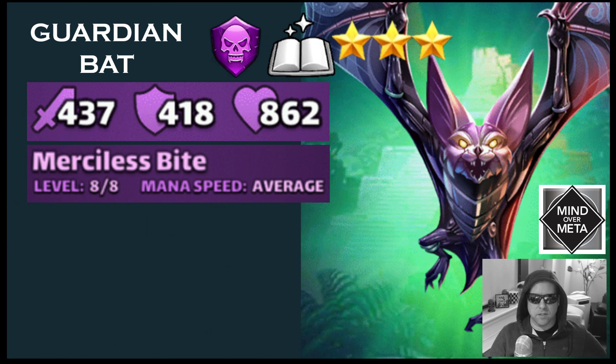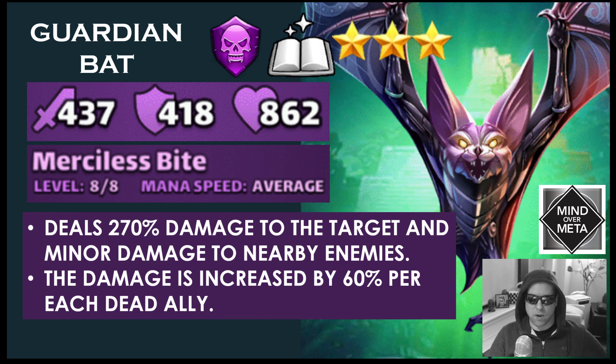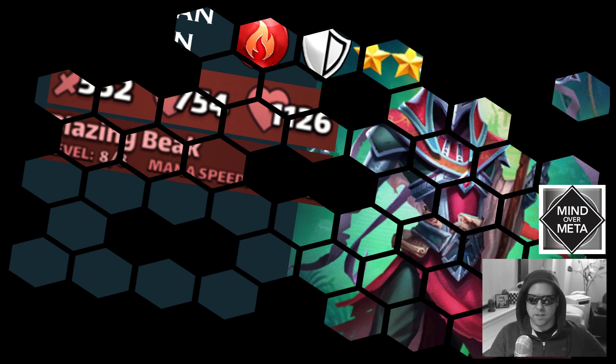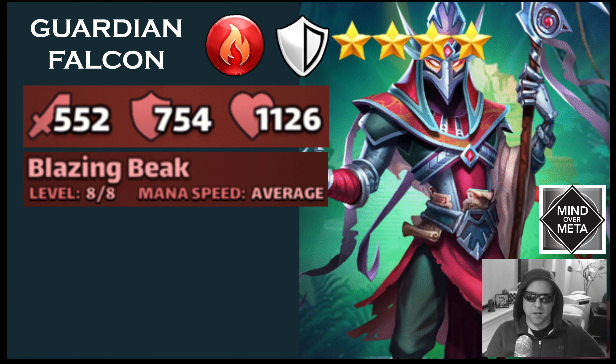The first hero is Guardian Bat. He is a dark wizard and a three-star hero. His stats when fully ascended are 437 attack, 418 defense, and 862 health. His special is called Merciless Bite, running at average mana speed — dealing 270% damage to the target and minor damage to nearby enemies, with damage increased by 60% per each dead ally. Guardian Bat is a cool three-star hero, but I wouldn't recommend bringing him into Titan fights, especially if you have four- or five-stars available.